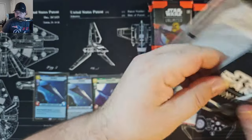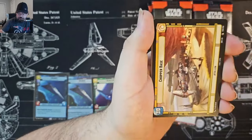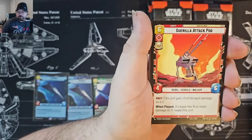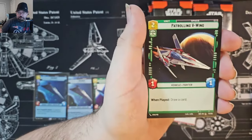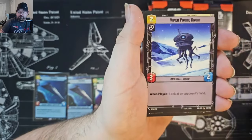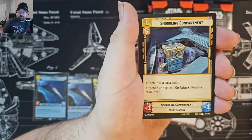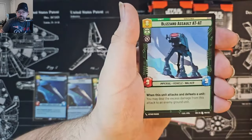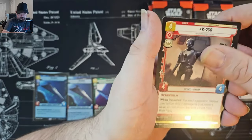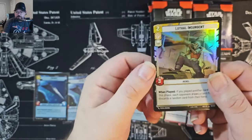So that'll bring me to about six packs short of a case. See, Cassian. It's not depending on how many packs I win, if any. And for the rare, we've got K2SO. I actually did need one last copy of that, and a Lawful Insurgents Common.